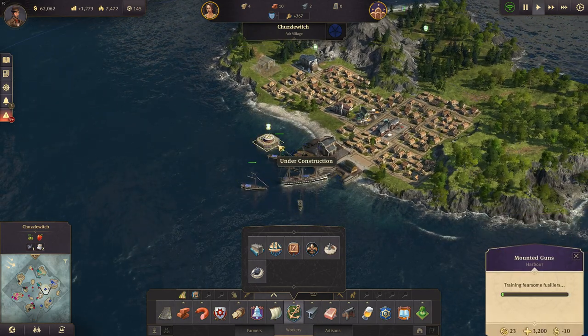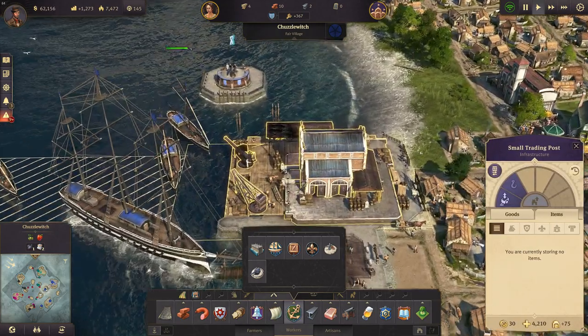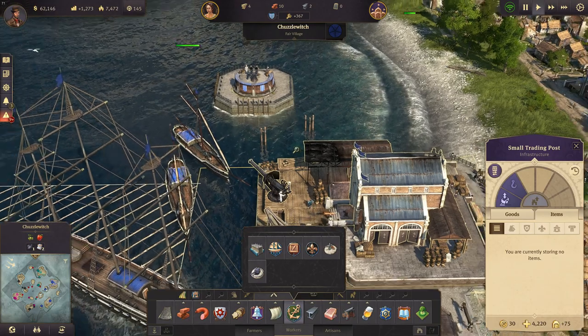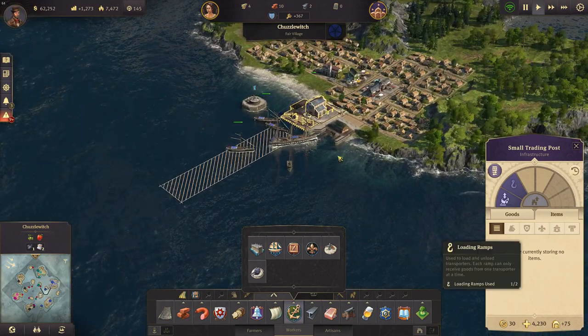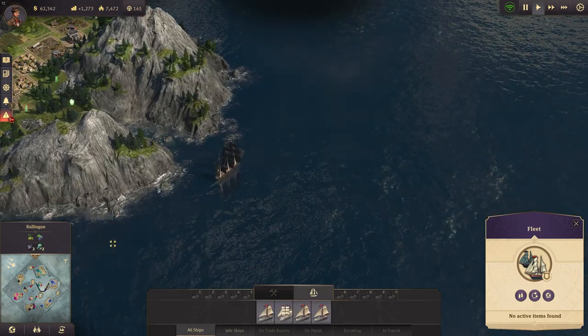We've got a first mounted gun here now with our training posts. Our training posts are rather strong as well — they do have a cannon and can defend themselves. But of course we need a second one, and two of them are quite strong already, so that's a good thing.